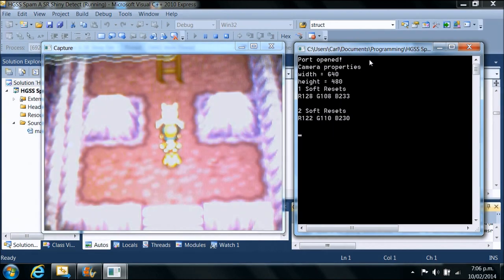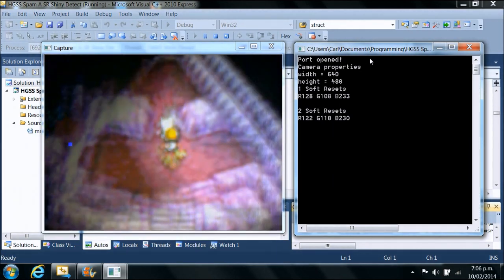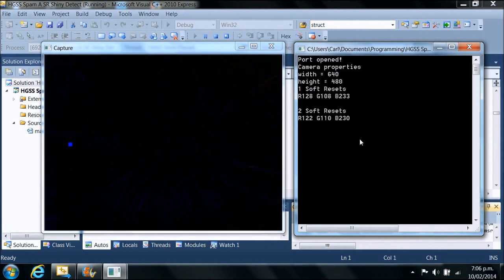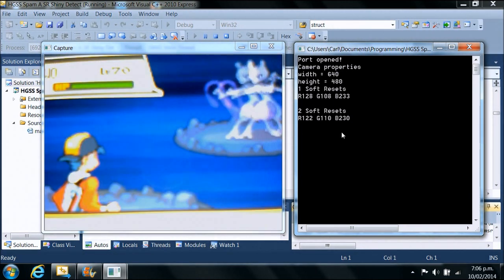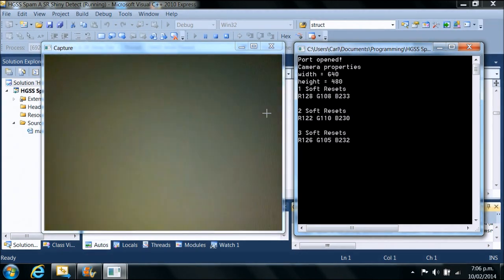What the software is basically looking for is a large change in the RGB values, and that will happen when it sees a different colour of the shiny Pokemon. At that point the program will not soft reset and it will just go into an infinite loop, displaying the image on the webcam. Again, not shiny — check those pixels and soft reset. I am just going to leave this running and we will come back a little bit later to see how it is going.